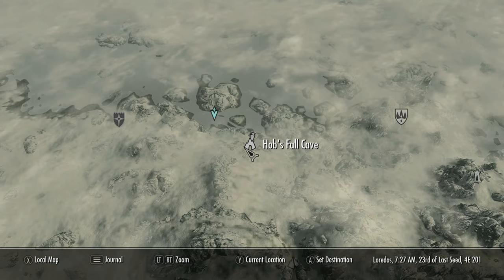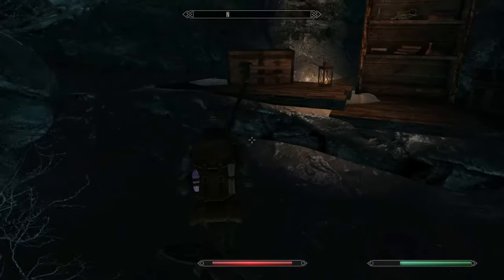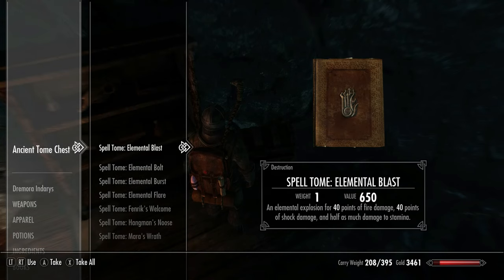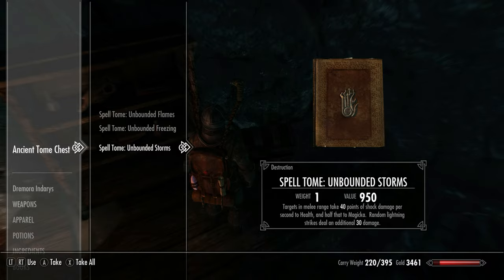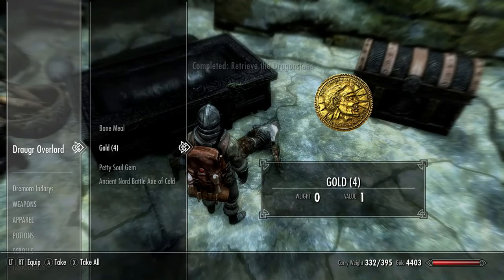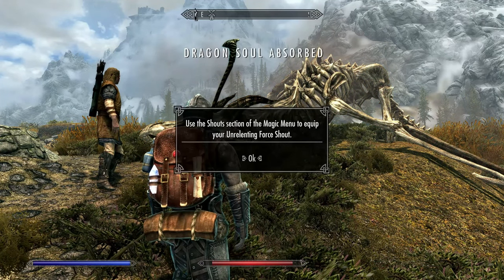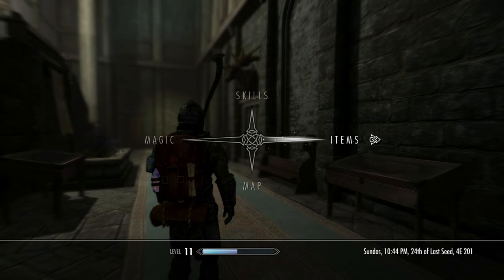From here head south-east to Hobsfall Cave. Once you have fought your way through the cave you will enter the main chamber. In the corner of the room will be two chests either side of a bookcase. The chest you want is the one on the right — this is the ancient tome chest, and it will contain a ton of free destruction spells. The most useful of these are the unbounded ones, high level spells which will come in very handy later in levelling destruction. Let's head back to Whiterun now and complete the first stages of the main quest line — Bleak Falls Barrow and then Dragon Rising where we slay our first dragon. You should by this point have more than 5000 gold, and we have 7325.